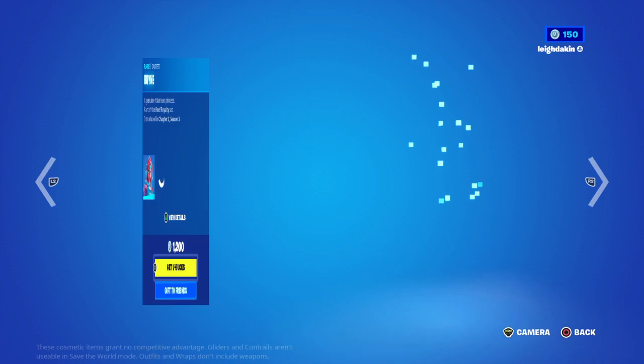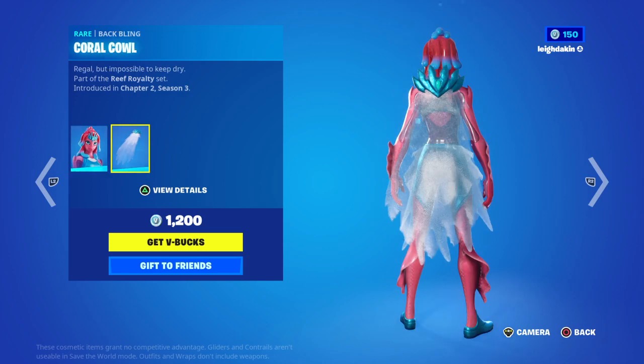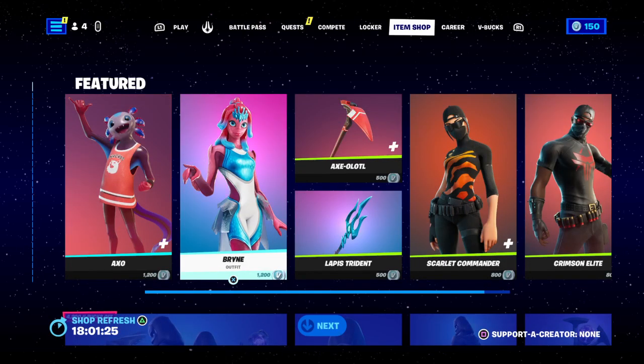You've got Brian as well for 1200 V-Bucks. She doesn't have any preview styles, just the one. She comes with a bat bling though — it's transparent.